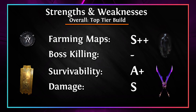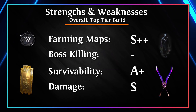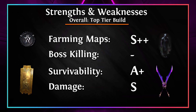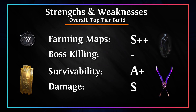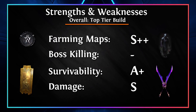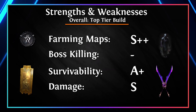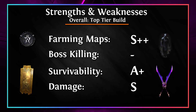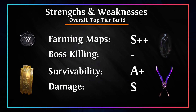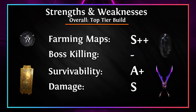Outside of Sirus, Shaper, Uber Elder, and the Maven fights, this build absolutely demolishes the rest of the game. For survivability I'd give it an A-plus — once you're in maps and have your Headhunter buffs you are beyond unkillable, sometimes reaching upwards of 150,000-plus energy shield, so literally immortal. However, at the start of maps — specifically 100% delirium juice maps — killing those first few packs to get buffs rolling can be a bit sketchy. For damage I'm giving this an S rank: once you have Headhunter buffs your damage is in the hundreds of millions of DPS and you one-shot everything including legion bosses and breach stone bosses.